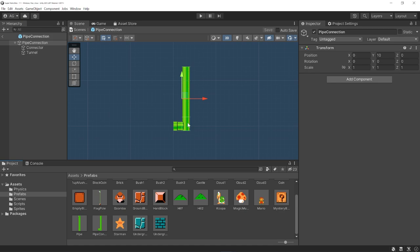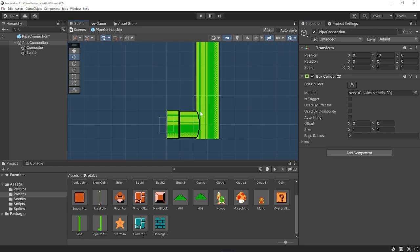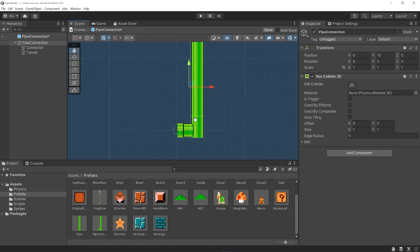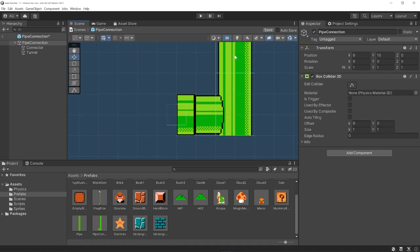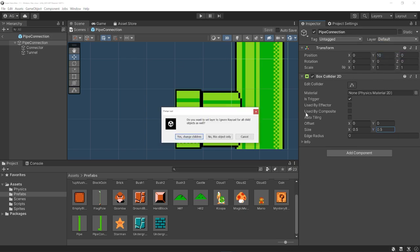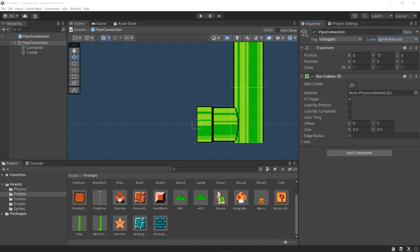Let's do the same thing for our other pipe prefab. We add a box collider 2D to this one. If you positioned your pipes correctly when you first put these prefabs together, the default origin should already be exactly where we want it, which keeps it simple. Make sure we mark this as a trigger and reduce the size as well. Same thing — let's change the layer to Ignore Raycast only for the parent object, selecting 'This object only.' And I think we're good with our prefabs for now.